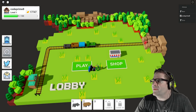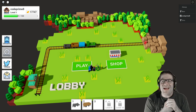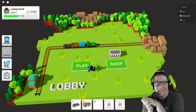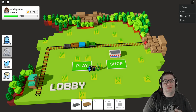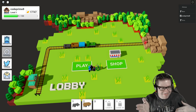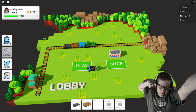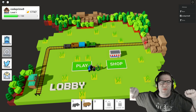Good evening everyone, my name is Keith Haskins, CodePrimate. Welcome back to another Rail Frenzy. Tonight I'm joined by Bear, Dino the developer, and Akosa. Akosa is one of the developers of Woodmill Incorporated, and also one of my good friends from a long time ago.